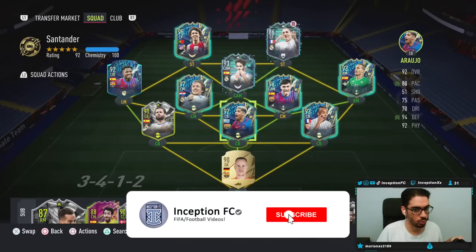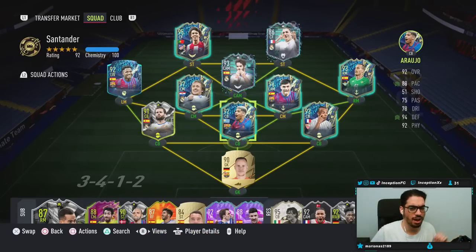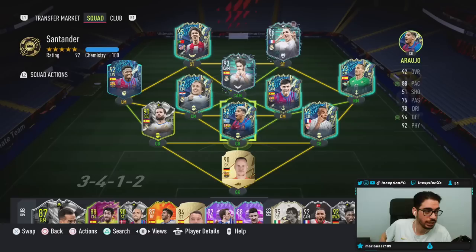Hey guys, what's going on? Inception here and welcome to another video. Ladies and gentlemen, today we have a couple of Team of the Season cards to review, as you guys can see in this club currently. I'm going to have to get more coins to get the Vinicius Jr. card, but for the first ones, we'll start off with the defenders and then move to the midfielders, to the attackers afterwards.